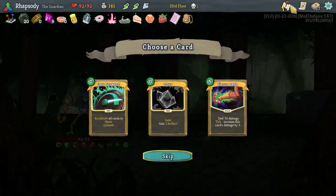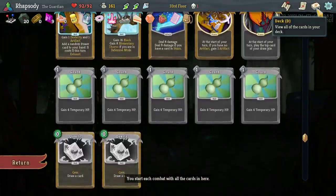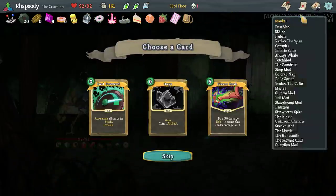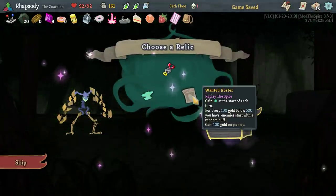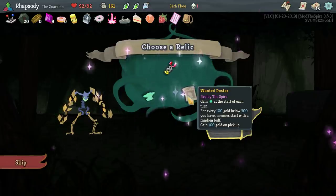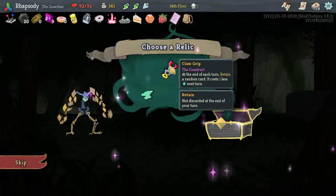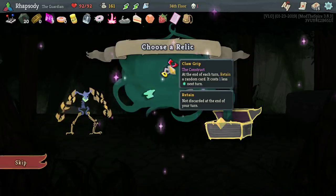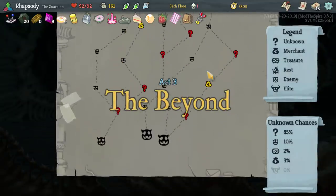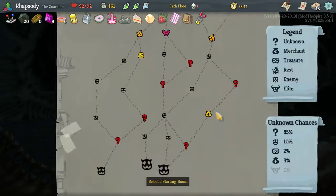Onyx — gain one artifact. I don't think we need it, but I'm taking it. Wantpost — gain energy at the start of each turn for every 100 gold below 500 you have; enemies start combat with a random buff, gain 100 gold on pickup. There's also the Claw Grip — at the end of each turn retain a random card, it costs one less energy next turn. Sure. Uranium Amulet — downgrade a card at the start of your turn, plus energy. I'm fine with this.